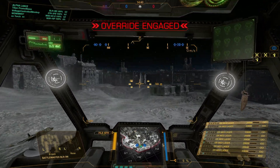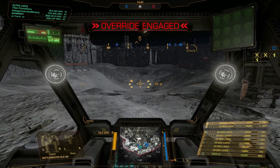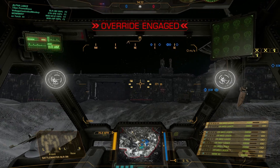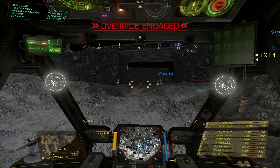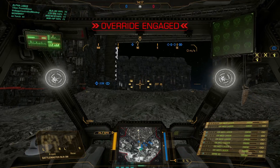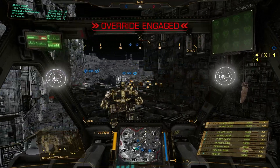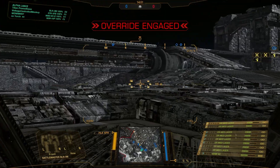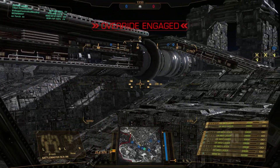The first game I would like to showcase this build in is on HPG Manifold. Here I'm heading towards the centre in Echo 4, and I'm going to try and hold a corner, looking across to Delta 5 to see if we can catch the enemies coming up the ramp.